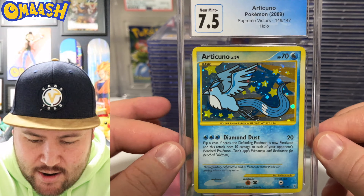A secret rare from Supreme Victors — 7.5 Articuno. That is awesome. I had all three of those legendary birds — I won't say it too crazy — but I ended up selling them because, yeah, I don't even know why. Don't ask.